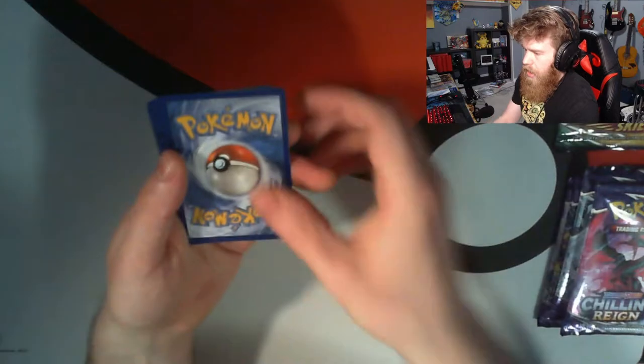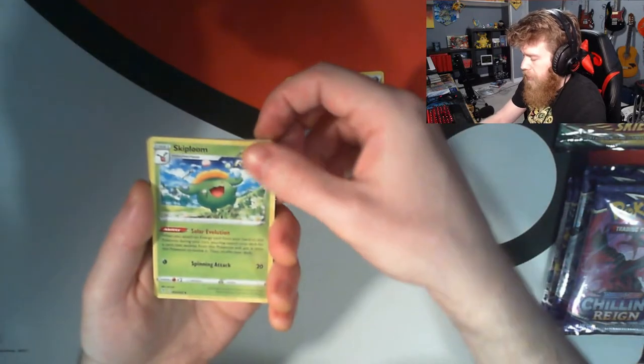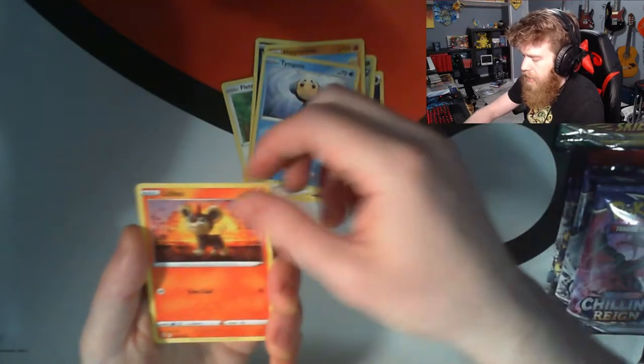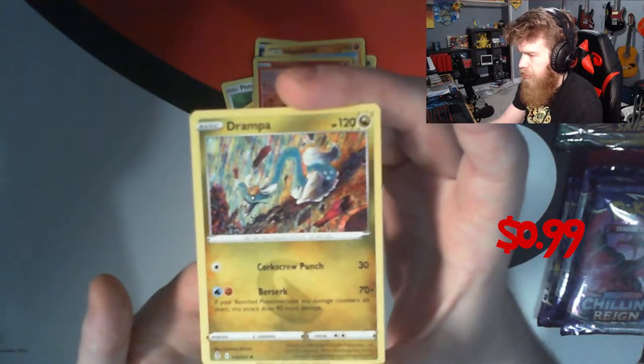Have you guys ever had those packs that just do not open? It's the worst, isn't it? One two three four, we flip — it definitely feels like fire energy. It's not. We got Skiploom, Raihan, Ribombee. We got a big old sub — thank you! Ribombee, Fletchling, Scraggy, Hippopotas — that's a fun one — Litleo. Our reverse holo is Litleo, into reverse holo. It's always funny when that happens. Our rare is Drampa — I've literally never seen that Pokemon in my life.